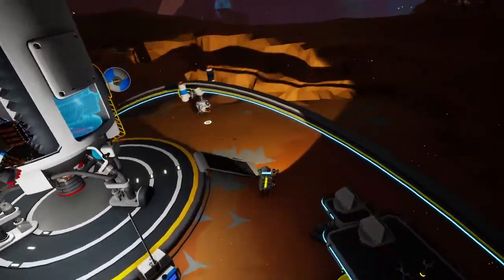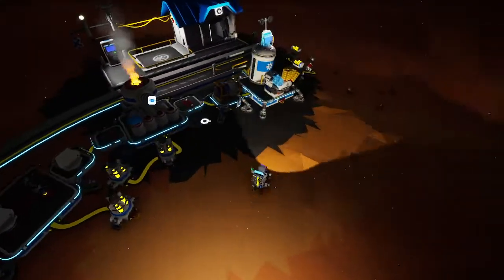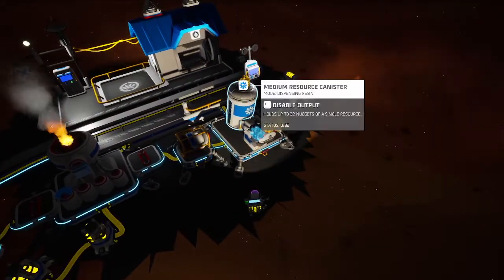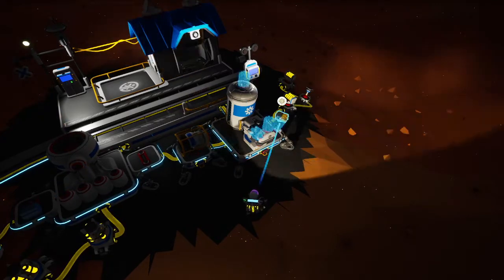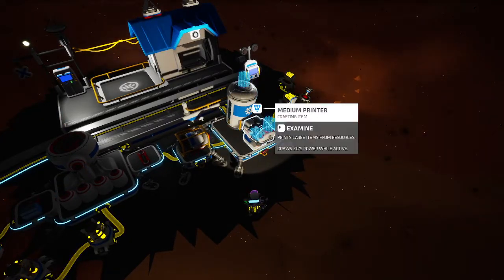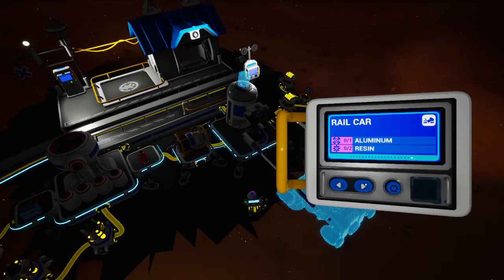We're going to need some space to put that last rail car in. Pull that forward a bit. Let's set this back to rail car. No, we've got to turn this back to hold. All right. Rail car is near the end — it's at the very end.